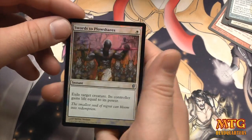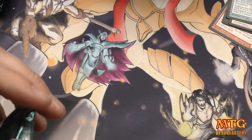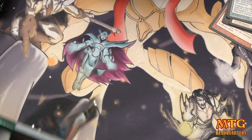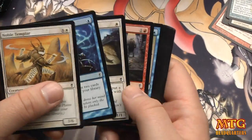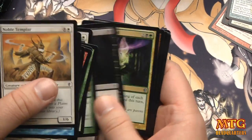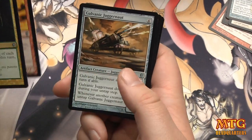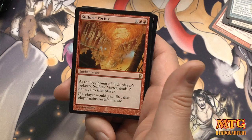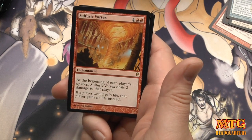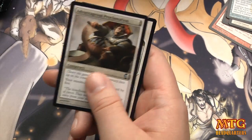And yes — foil Swords to Plowshares! Woo-wee! Running hot, baby — running hot! Foil Swords to Plowshares, I'll take a bunch of those. Oh, how about a foil Brainstorm?! Death Reap Ritual, Flaring Flamekin, Galvanic Juggernaut, and Sulfuric Vortex: one colorless two red, at the beginning of each player's upkeep Sulfuric Vortex deals two damage to that player, and if a player would gain life they gain no life instead. I love how it's worded.